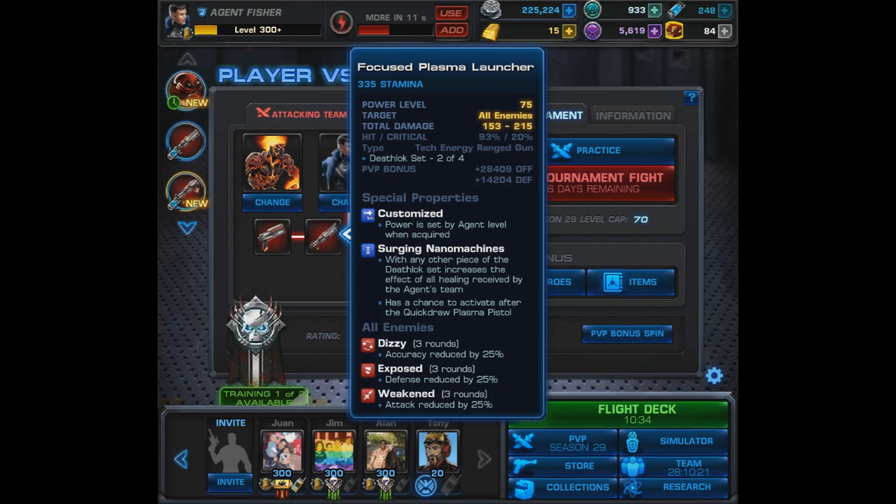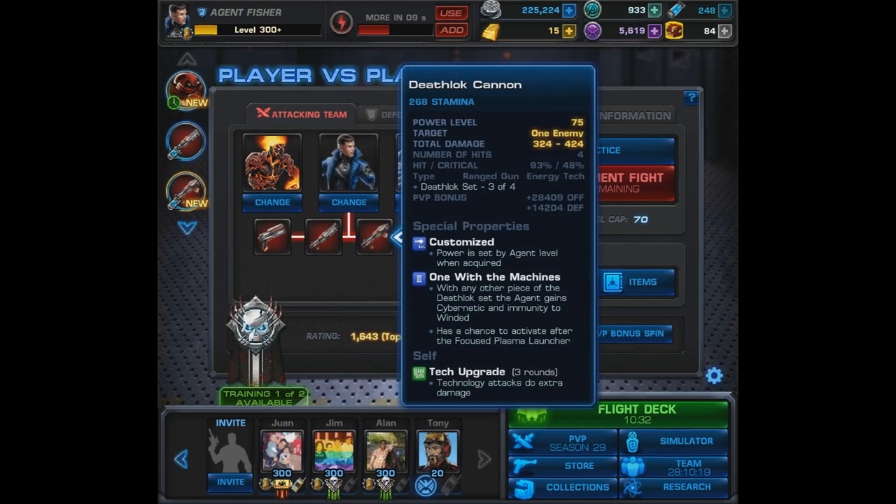As for the third piece in the set, it's the Death Lock Cannon. It has One with the Machines — with any other piece of the set, the agent gains cybernetic and immunity to winded. So your tech attacks won't be locked out.